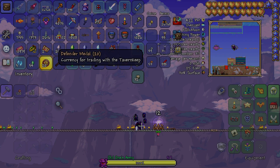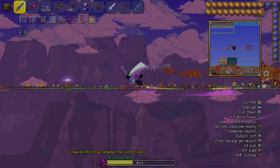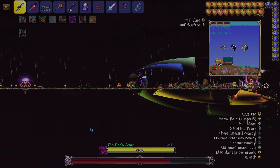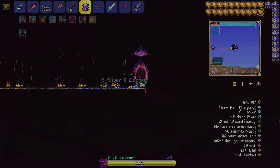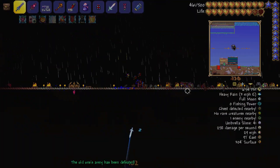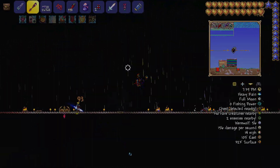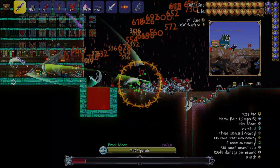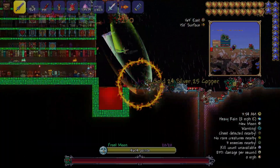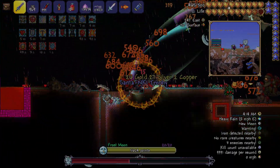The Old Ones Army isn't too hard until Betsy spawns — I think that's the boss name, it's a dragon-chimera type enemy at the end. I recommend late game for this. Also note: lava does not affect Old Ones Army enemies, and you can't place blocks in the playing field or it won't let you summon the event.